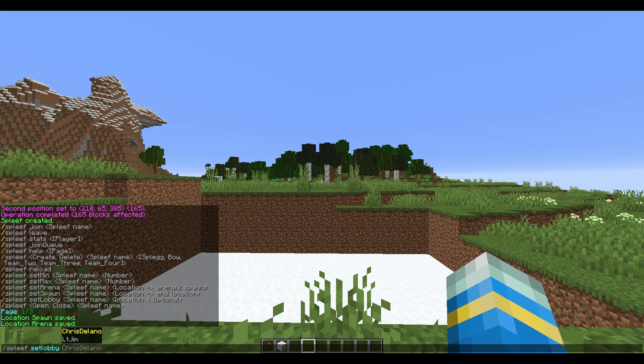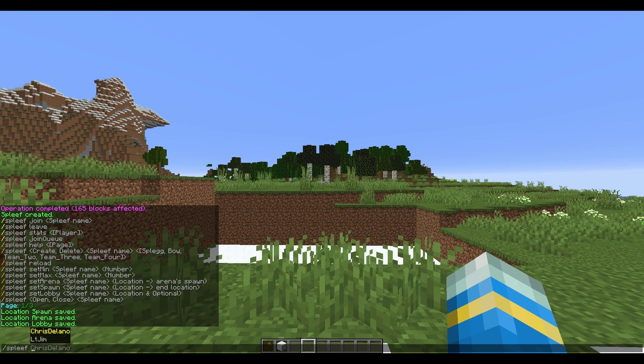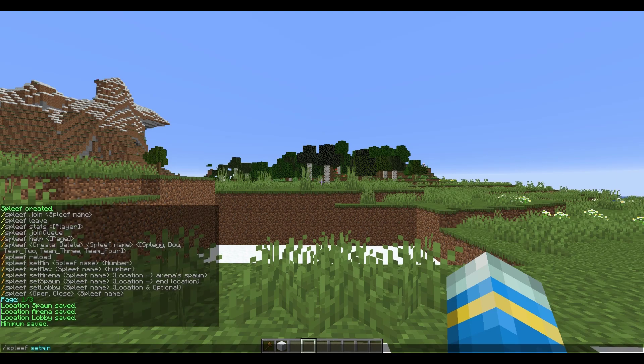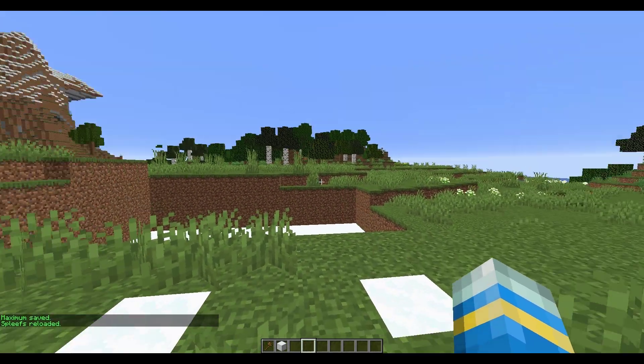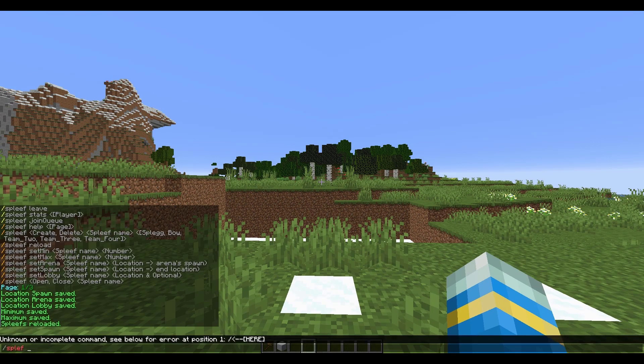That sets all of the locations we need for the arena. We can also do /spleef set min and then the arena name and two players, and then set max arena name with four players for example - that sets the min and max players for the game. Then to make it work we need to do /spleef reload, and there we go, our arena is up and running.